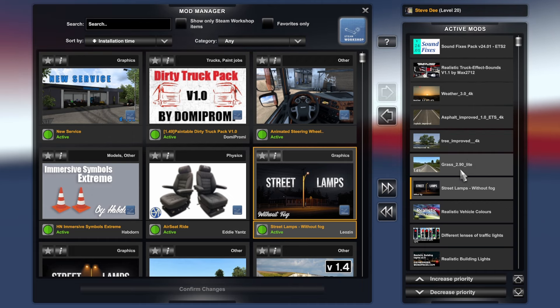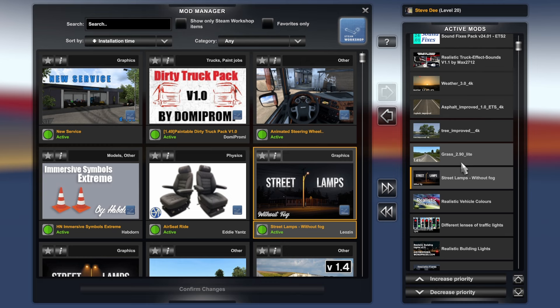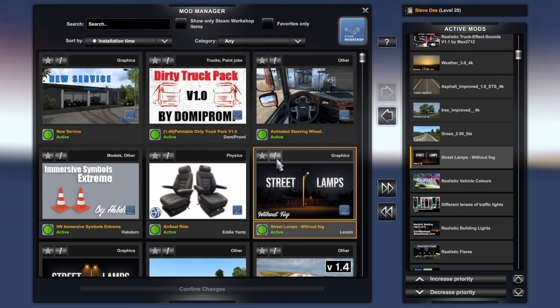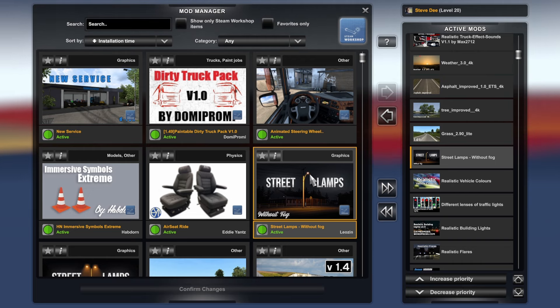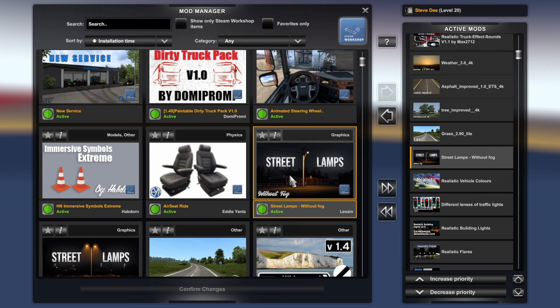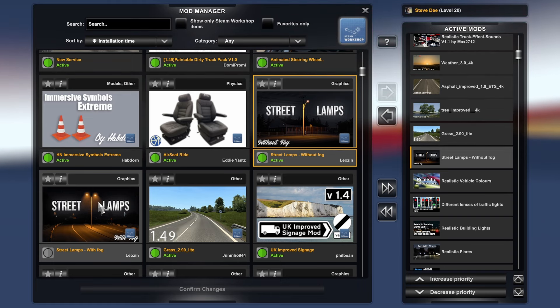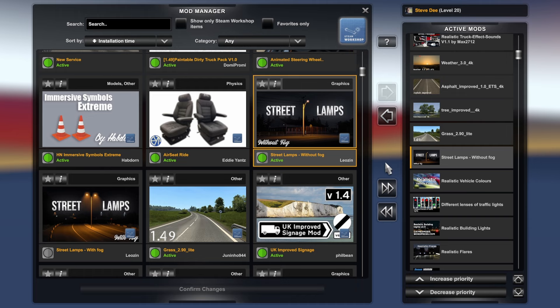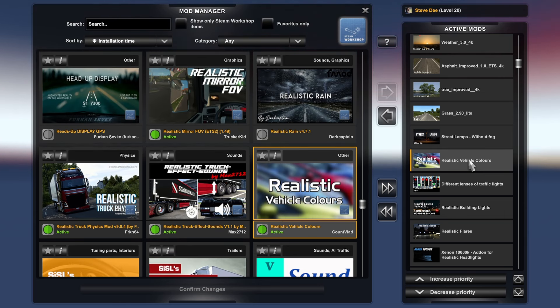That's Trees Improved. Then Grass — just a mod for improving the look of the grass, giving you different types of grasses. Then down to the Street Lamps mod. There are two versions: one without fog, which gives you just the street lamp and a tiny glow around it, and one with a fog effect added. I've gone with the one without fog for now, though I may try the one with fog at some point.